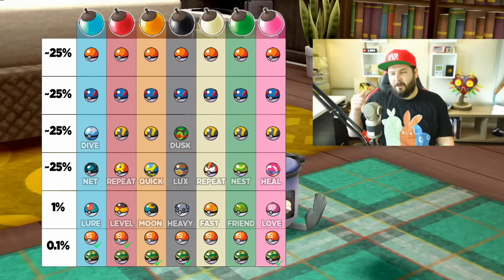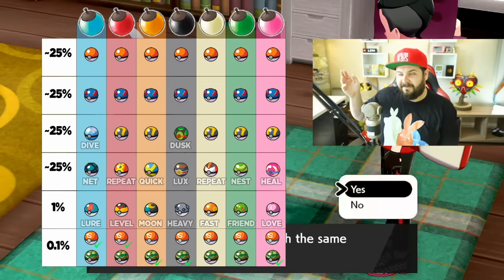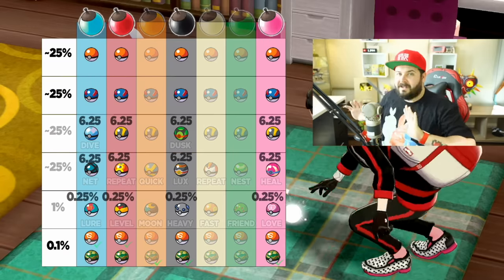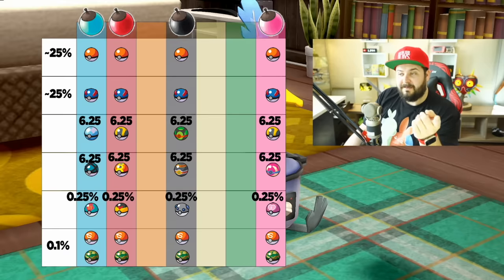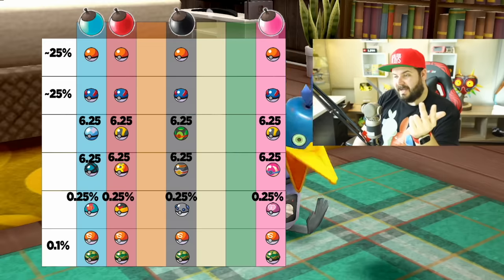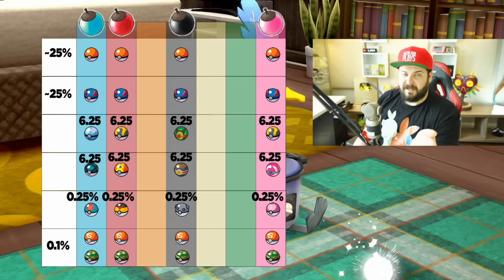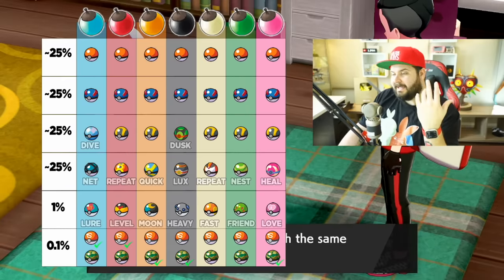I then used one black, one pink, one red, and one blue — a varied mix. If I took all those individual color numbers, chopped them by a quarter, and combined them, it was perfectly consistent. This was also the first time I got a Sport Ball at 0.1%. The total pool included: Poke, Great, Ultra, Heal, Net, Dive, Dusk, Repeat, Luxury, Level, Heavy, Love — and Sport — still consistent at about 1% for the five-times Cram-o-matic reward.